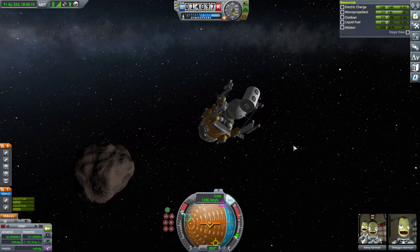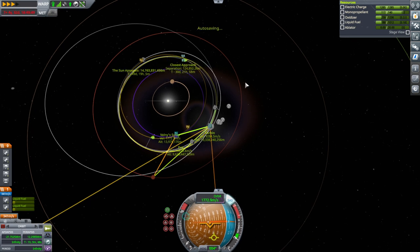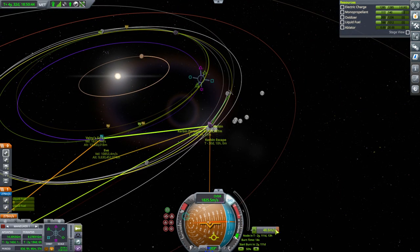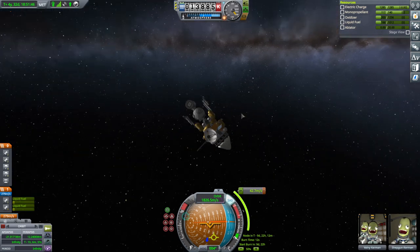I'm just going to keep burning in this direction and hope for the best. Our apoapsis keeps going up — everything's gone pear-shaped. We're trying to hit Kerbin at the descending node, so the descending node has to move to where we intersect Kerbin's orbit. Getting closer. Mid-course adjustment — we've got 279 left, and I don't want the arrival to be in two years. We'll come in roughly like that. So this is on its way back home with Valny and Shepgun — let's hope for the best for them.